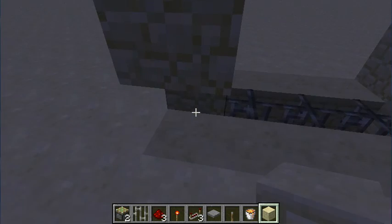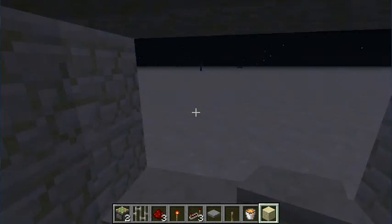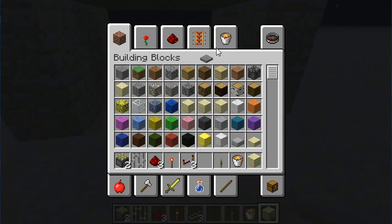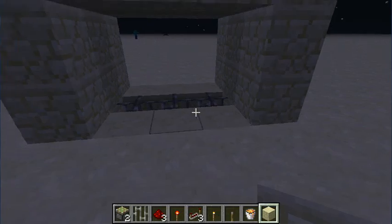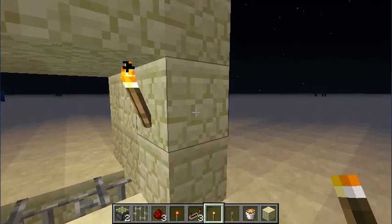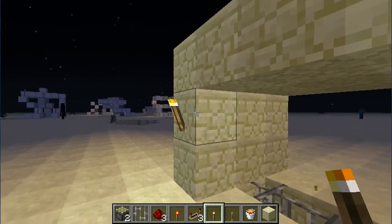I added a layer on either side to make sure that you couldn't see the redstone that was showing. If you could find other inventive ways to disguise this, that would be really cool. I'm not very good at disguising things, just so you know. Go ahead and throw some torches up — whatever works.